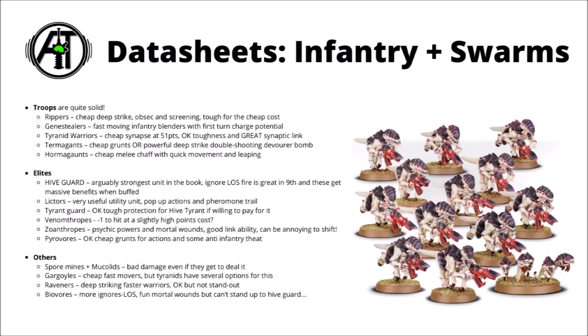Let's talk through the datasheets fairly quickly — I have made a tier ranking video for Tyranid units if you want more detail. The Troop section seems to have every single one of its five slots usable to some degree. Rippers are excellent: cheap screening chaff, tougher than you expect for a tiny investment, and Free Deep Strike is great — just annoying pop-up obsec and screening units to play against.